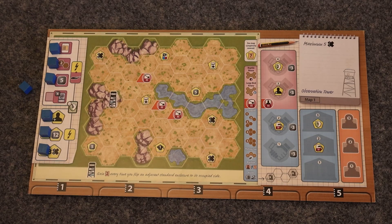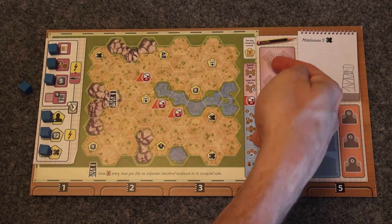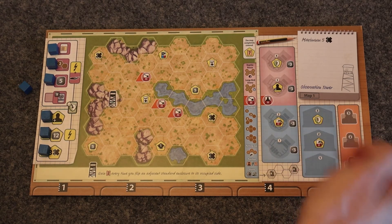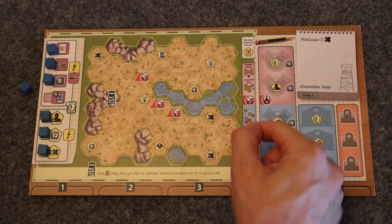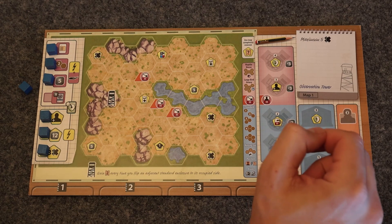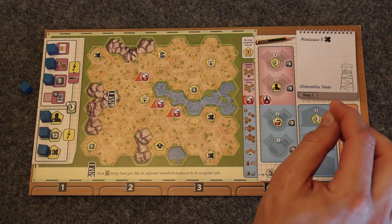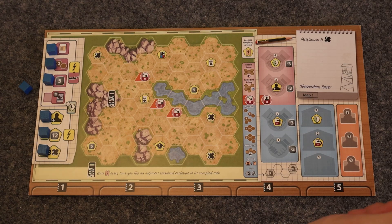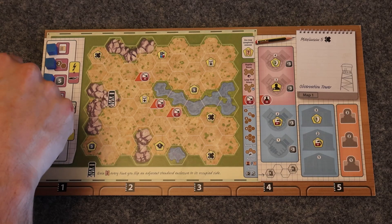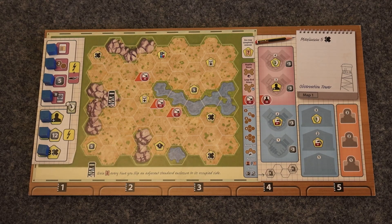Looking at where our points are: partner zoos are going to earn us the most points here, and we get one for universities. We don't need to get all association workers for the bonus point. This is typically a no-sponsors-upgrade map for me, depending on game state. Flipping association is really valuable because you want to get four partner zoos, opening up more opportunities for partner zoos, reputation, and earlier donations. I'd encourage flipping association and really focusing on getting that fourth partner zoo at some point in the game.